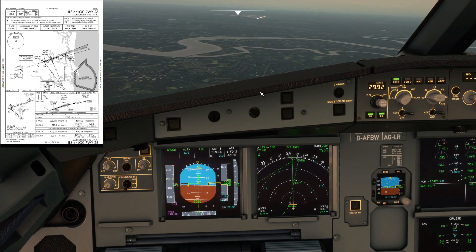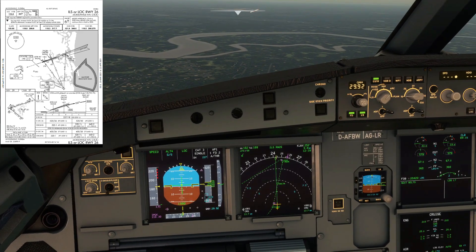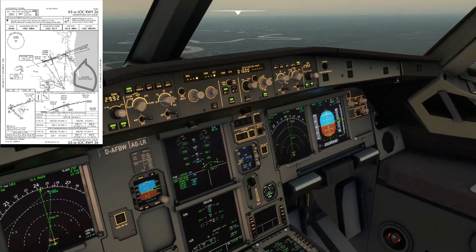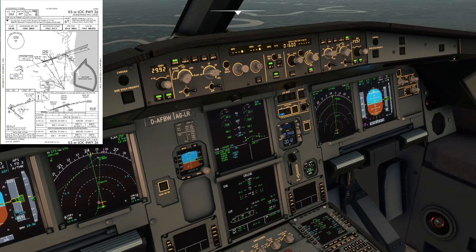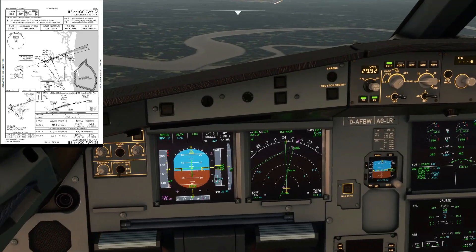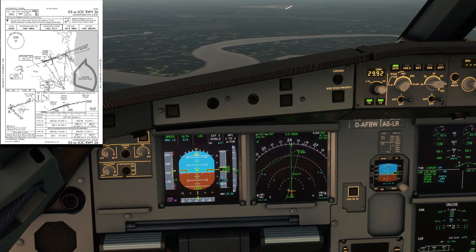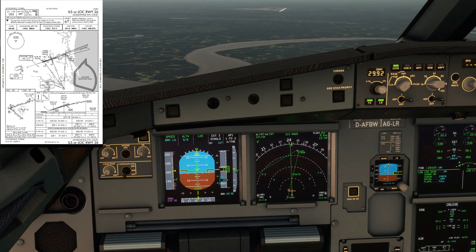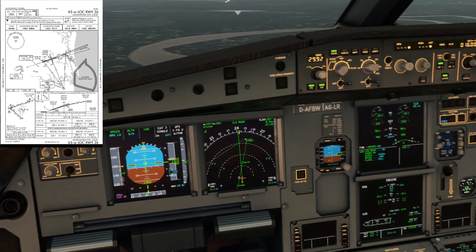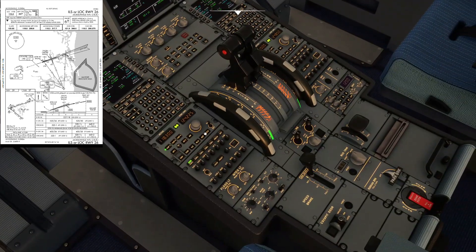Around 5 miles we're going to start to configure the aircraft for landing. At 5 miles, flaps 1; 4 miles, flaps 2; 3 miles, gear down and spoilers armed; 2 miles, flaps 3; and then 1 mile out we're going to put the flaps to full configuration. By that point we should be in good landing configuration, ready and established for the glide slope capture.